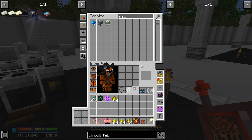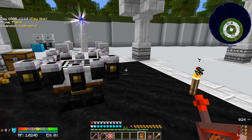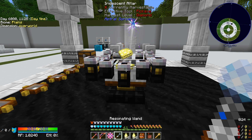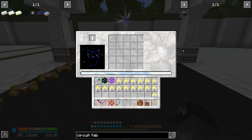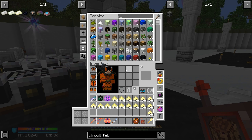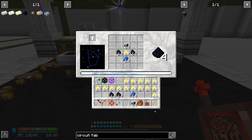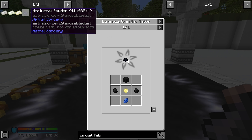We can craft up batches at a time but I don't know if there's a way to auto-craft this. It's not that expensive — coal, black dye, ink sacs, lapis, and then illumination powder, which is another one. You get 16 per recipe. All of this is EMC-able, so if I put in four stacks of glowstone and aquamarine we're gonna get a stupid amount. Let's do 64 of those — yeah, I think we can just craft this up in bulk rather than auto-crafting it.